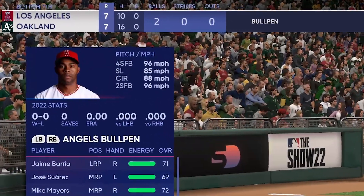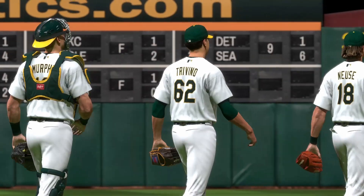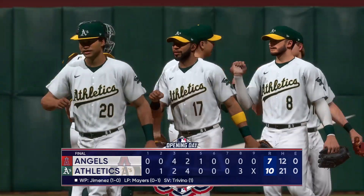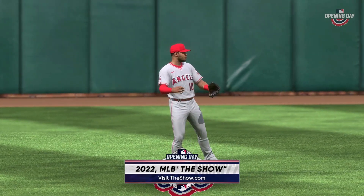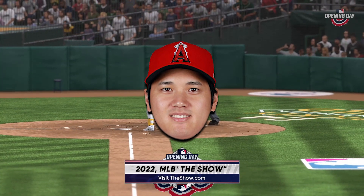Seven innings, seven runs apiece. So I just simmed to the end of the game, and in true Angels fashion, we lost. The reliever gave up three runs in the eighth. So I guess moving forward, pitchers should probably keep pitching, catchers should keep catching, and Shohei — well, Shohei can apparently do whatever the hell he wants.